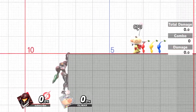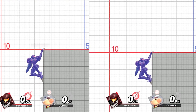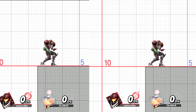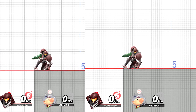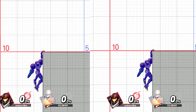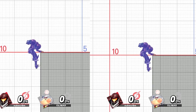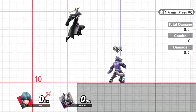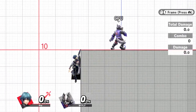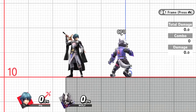But why? Grabbing the ledge after tether cancel counts as a re-grab, and re-grabbing the ledge in this game makes you get less invincibility on all of your ledge options. What's most misleading about this is the fact that unlike a normal re-grab, you still get invincibility after grabbing the ledge. This makes players think that they are completely safe, but in reality their options are just as bad as they would be if they re-grabbed the ledge.